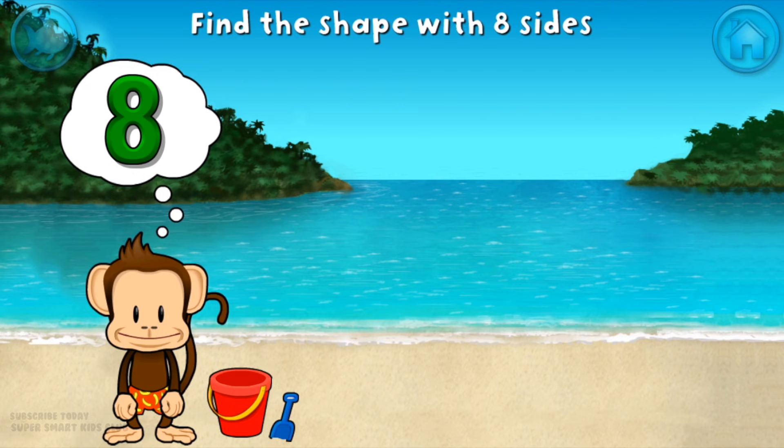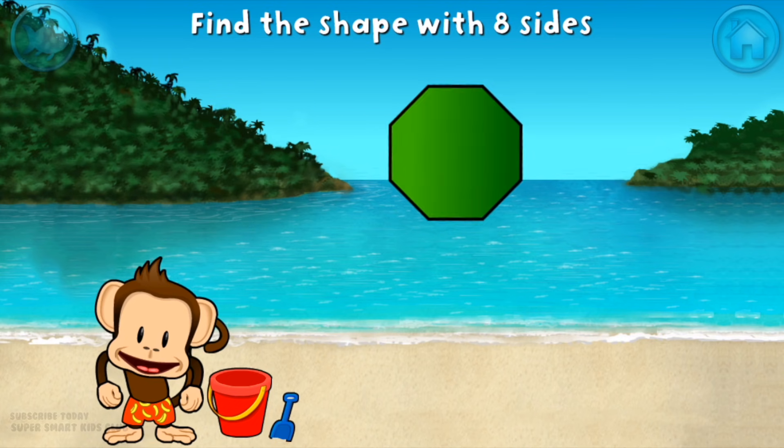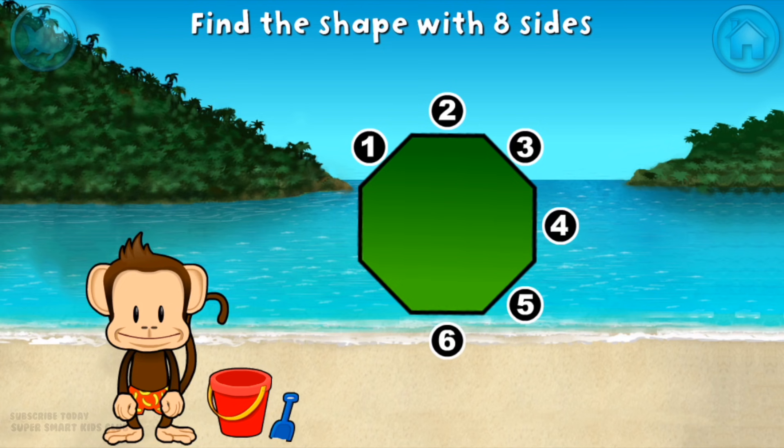Touch the shape that has eight sides. That's right! An octagon has one, two, three, four, five, six, seven, eight sides!